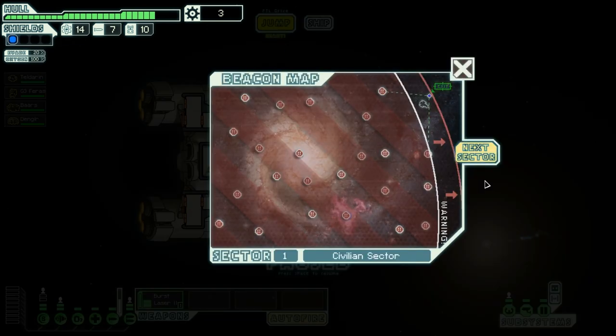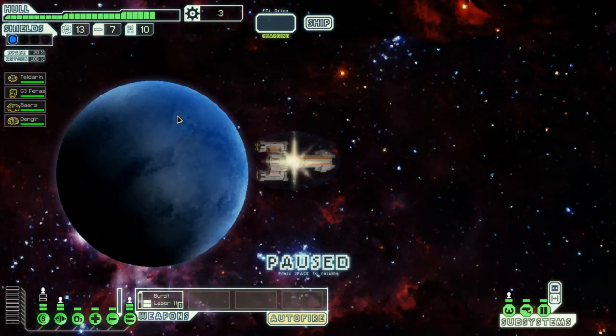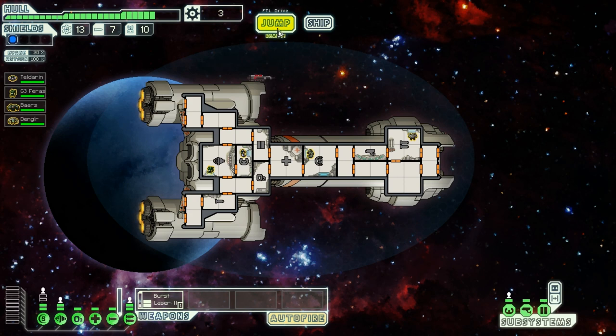Sector 1 went fine, nothing spectacular, just crap basically. We are ready to jump into the next sector. Because I have the slug ship unlocked, I don't need to go to a nebula. So I will choose this upper path, probably steer away from the nebulas. Let's go to the rebel-controlled sector and hope we'll run into some mantis or rock homeworld on the way. On the other hand, rebel-controlled sector isn't exactly where I want to be, but that's what I will take.